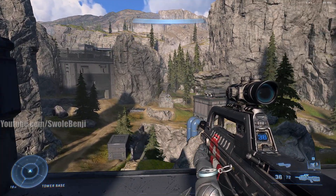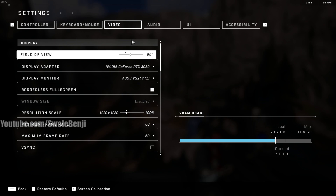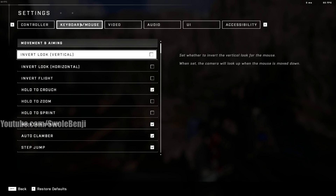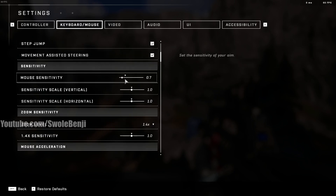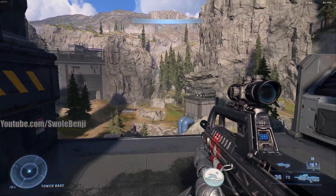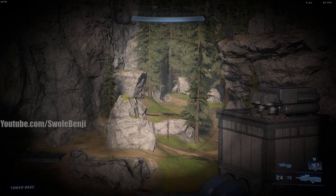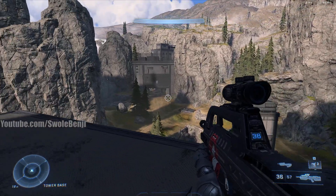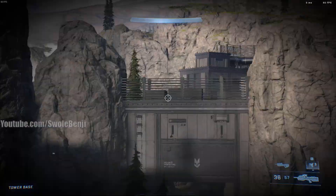That's pretty much it for graphic settings — this game is actually pretty simple to set up. A couple of extra things: sometimes randomly your field of view will change when you load into a multiplayer map, so just check this every once in a while. Also, some players including myself notice sensitivity changes — I use 0.7, a very low sensitivity requiring almost six swipes for a 360, because I like steady aim for tracking targets during battle rifle bursts. But use whatever sensitivity you're comfortable with — this is a graphics guide, not a sensitivity guide.